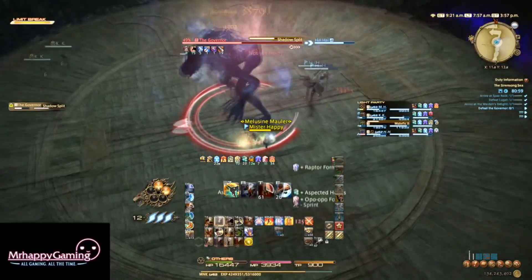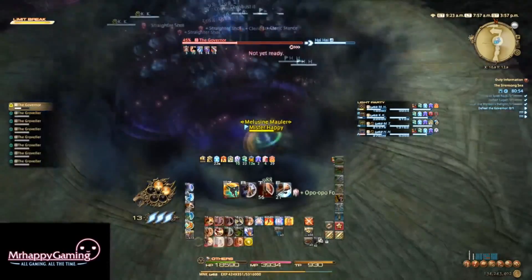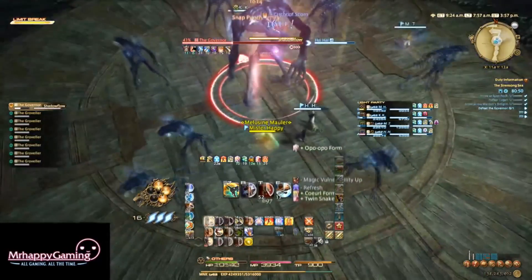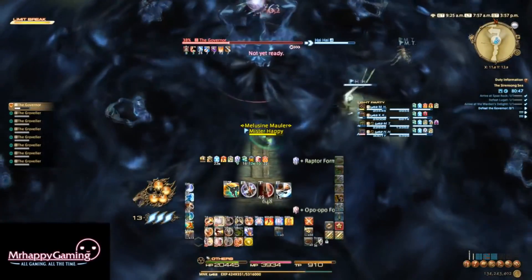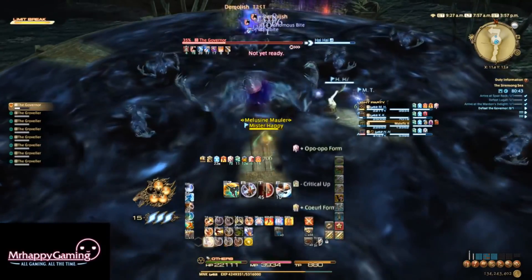Finally, every Shadow Flow after the first one, he'll also use Shadow Split to spawn a bunch of adds just before he does it. These adds don't attack, but they'll walk around the arena and spawn additional Shadow Flow AOEs you must avoid standing in, so move away from them as you see them adjust. Rinse, repeat, win.